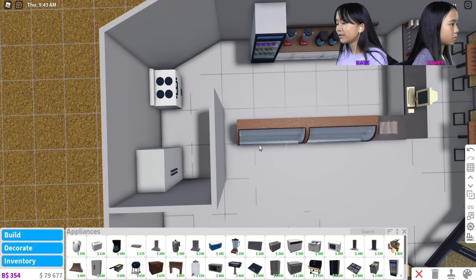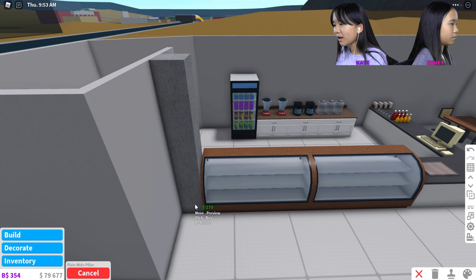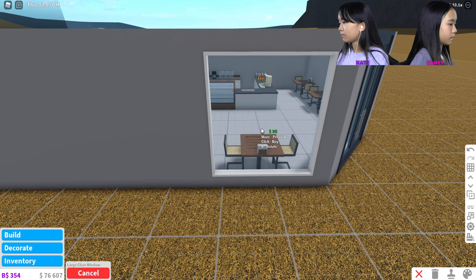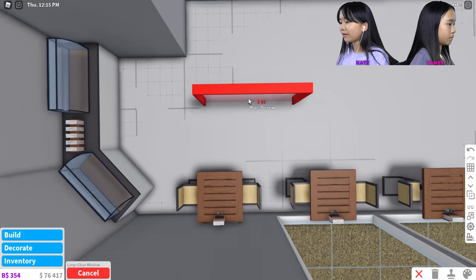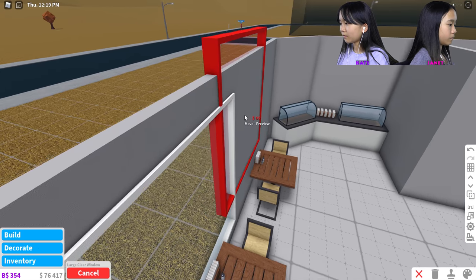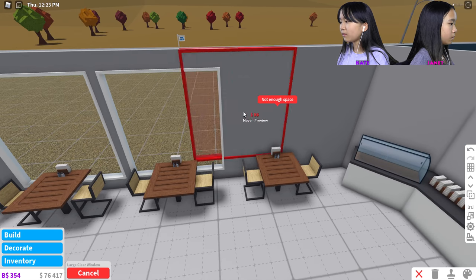I forgot and now I have this gap here. What should I put in the gap? I can put a pillar — cover it up! Oh my gosh, I'm so smart! Wait, why can't I put anything here? Is it because there's not enough space?